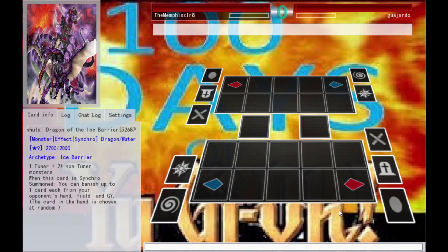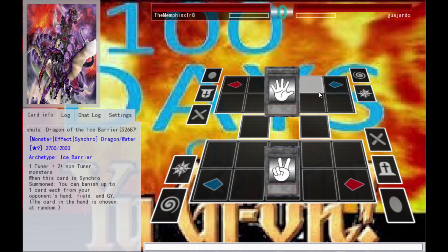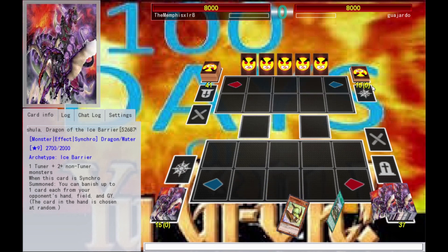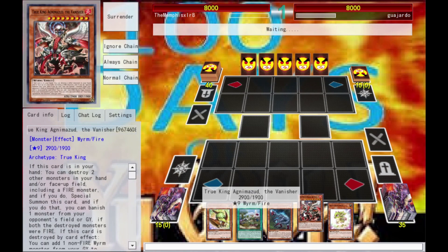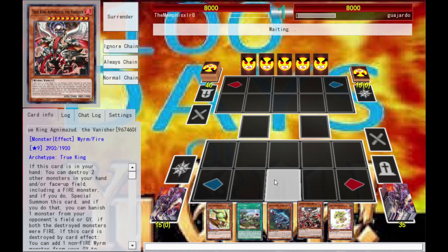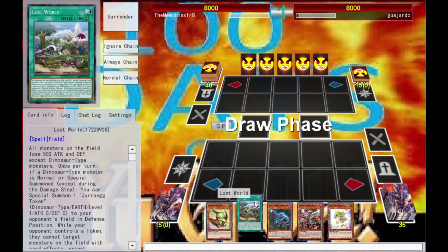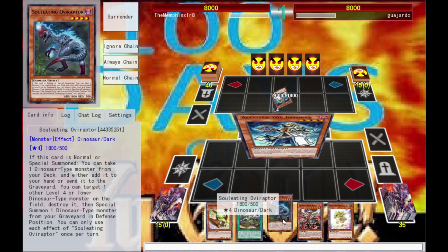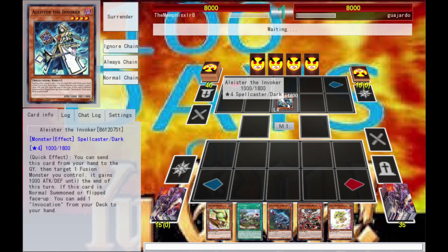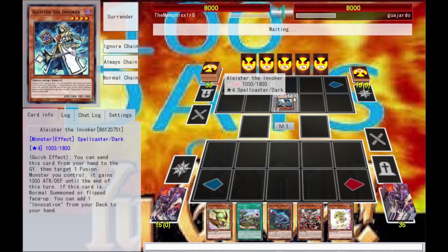Our first opponent — we're trying to go second with this deck. We're very much a go-second deck; not to say we don't have first-turn options, but we have more second-turn options than first-turn options. Not bad at all — I destroyed two monsters including a fire. I've got lots of babies, I've got my field spell, and I've also got my Overraptor, which is one of our most important cards. When this guy's summoned I can get any dinosaur and add it to my hand or send to grave.